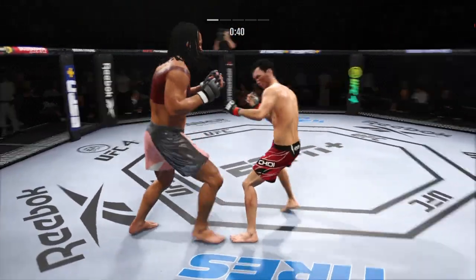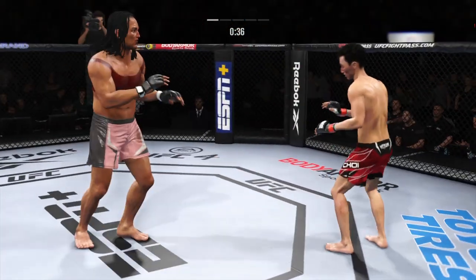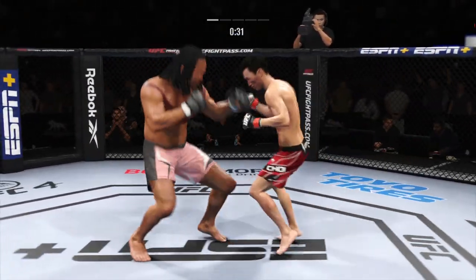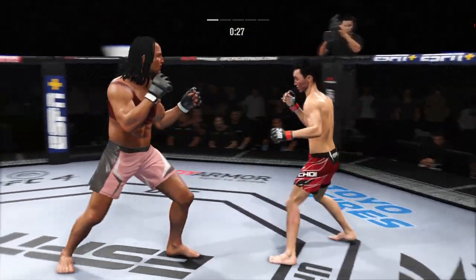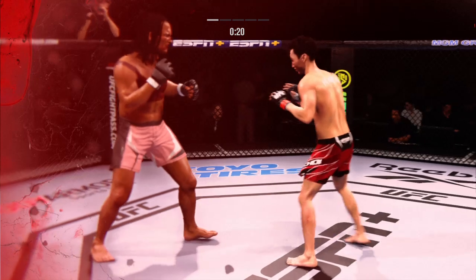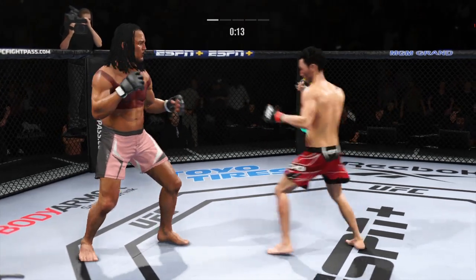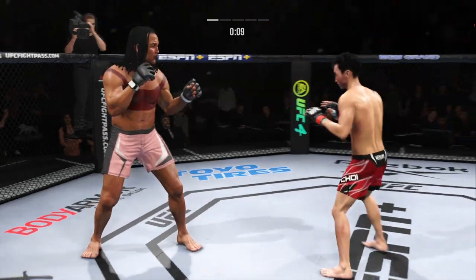Continuing to work the body to great effect. Just misses with the straight right. Look at how he turns his hip over when he throws that kick. His opponent is in a lot of trouble now. That was Cain Velasquez's punch of choice — every time he lands that overhand right, he hurts people bad, and this guy has his opponent hurt very badly.